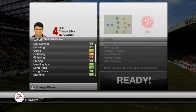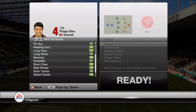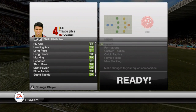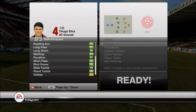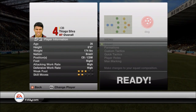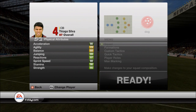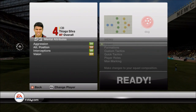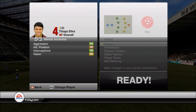Tiago Silva — not very offensive, but great header, great long passing, great marking. Of course 99 marking, 99 short pass, 99 shot power, 99 stand tackle, 89 slide tackle, three-star weak foot. 99 jumping, 97 reactions, 95 strength — absolute oxen back there. 94 aggression, 99 interception. Just insane.